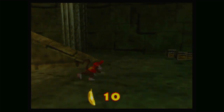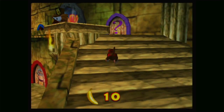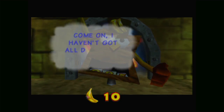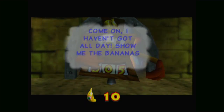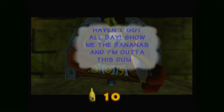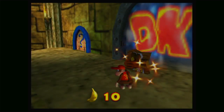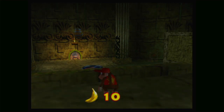There's a challenge barrel here, but I don't think we can reach that because I think it's too high up. Let me go up the stairs here and see. This is the entrance up here, so let's go activate this. Come on, I haven't got all day - show me the bananas. And I'm out of this dump. Says the same thing as last time, but now he's gone and we can go into the next level.